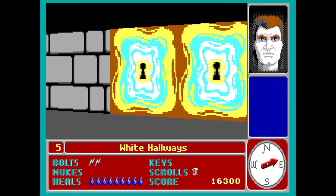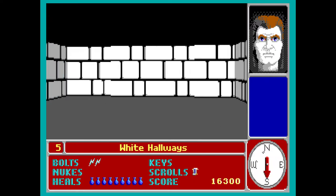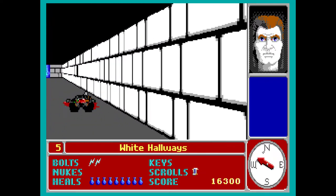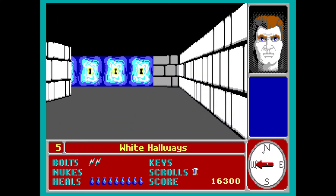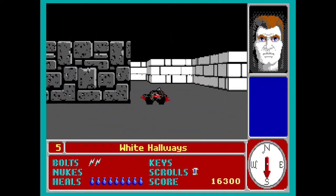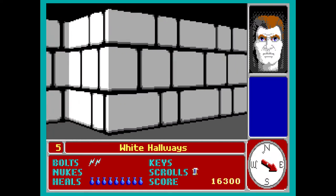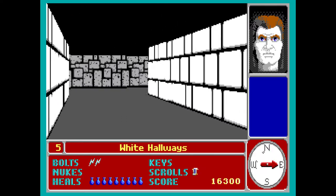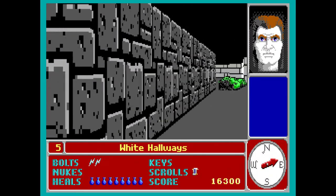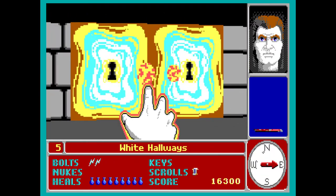Everybody loved Doom. In '94 they made Doom 2. Then in '96 they made Quake, '97 Quake 2, '99 Quake 3. That makes me think — what did they make after Quake 3? I think Doom 3. Quake 3 had Team Arena in 2000, so it took them at least four years to make Doom 3.